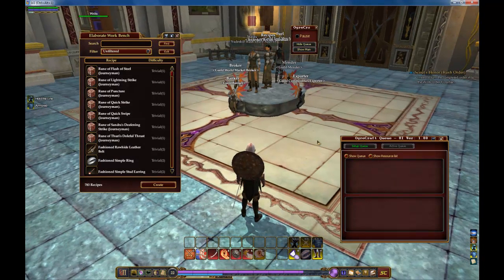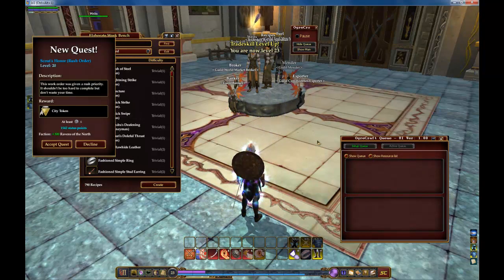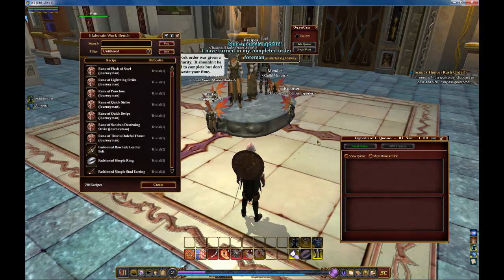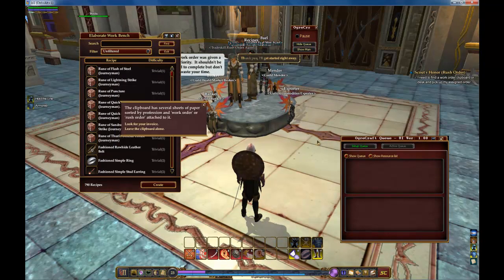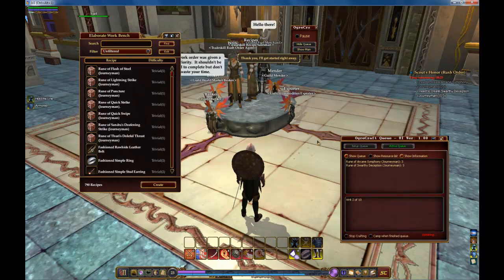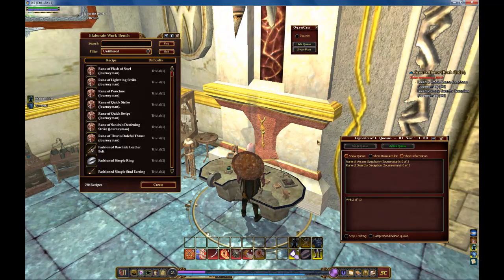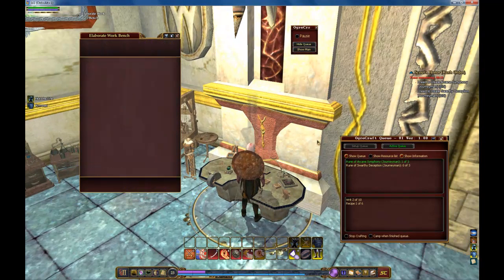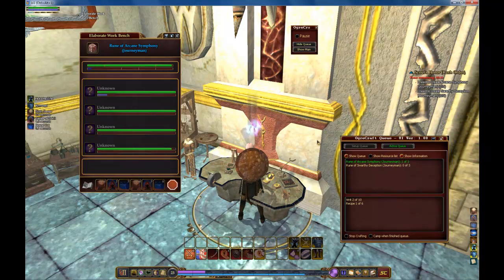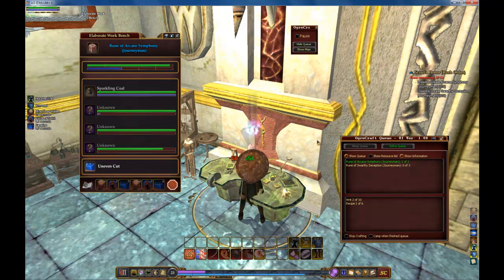Once your crafter has finished up the RITs, it goes back, turns it in, selects a new RIT, then buys all the materials and starts crafting again. At the end of 10 RITs, you simply press the Start RITs button again to repeat the process. And that concludes our video walkthrough of OgreCraft. Thanks for watching.